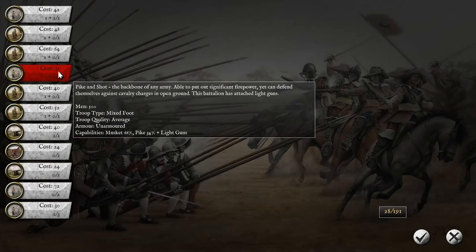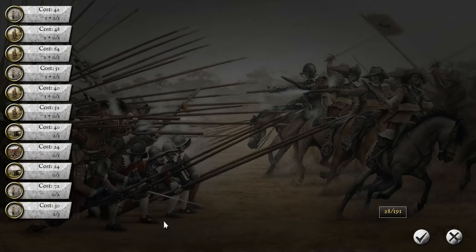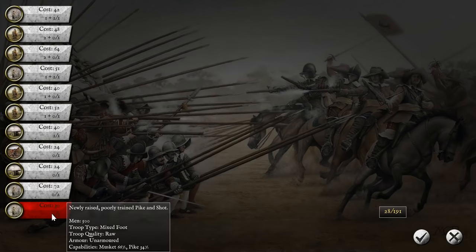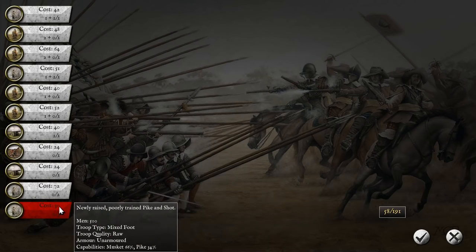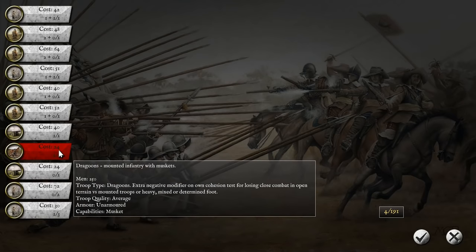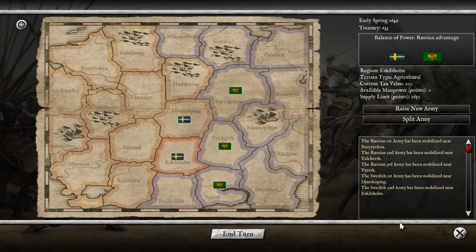Now we're just going to make the same army in the other two places. The hills apparently are modifying the amount of forces I can make — that's interesting. We have 28 left over here, which means there are light guns; I don't really want light guns. I was missing the Dragoons. I like the Dragoons — I used to hate them, but if you use them correctly they're a very strong unit. They must be used correctly, though — that's the key.